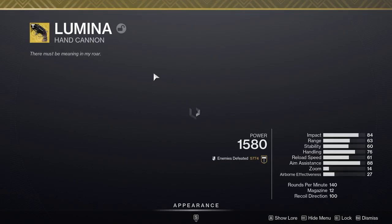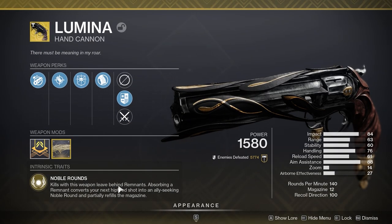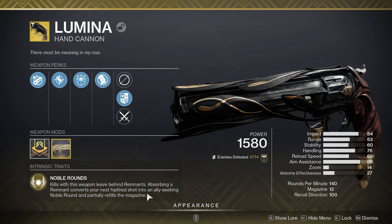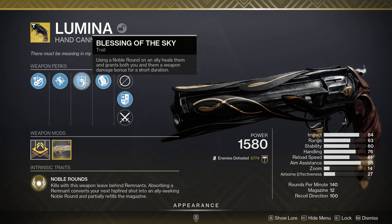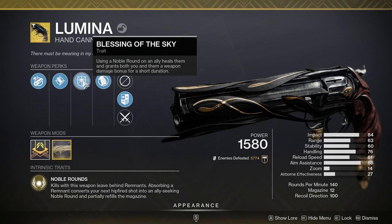If you don't like running glaives or you don't have the warlock glaive, you can run Lumina. Kills with this weapon leave behind remnants; absorbing a remnant converts your next fired shot into an ally-seeking noble round, partially refills the magazine, and on top of that it also heals them and gives them a 35% damage buff, which is really nice.